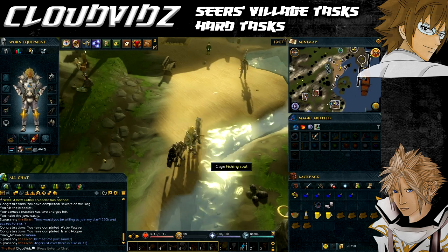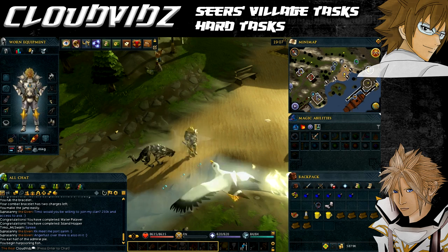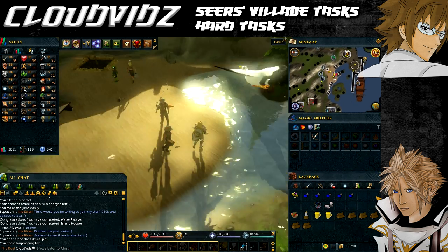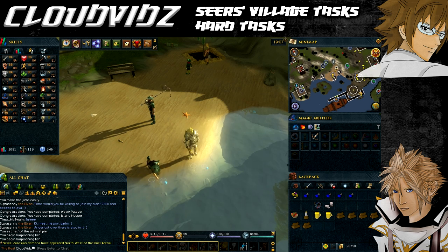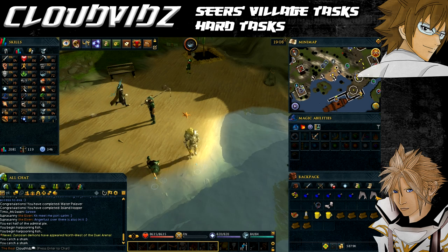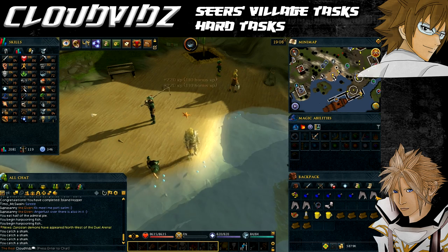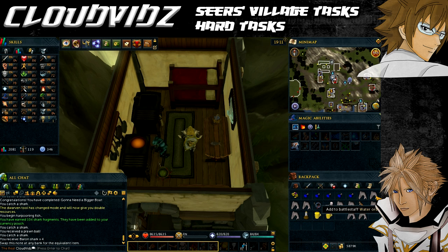The next task is 'Gonna Need a Bigger Bow' — catch five sharks in Catherby, which requires level 76 Fishing. Alternatively, you can do this at level 71 with an admiral pie, or level 73 with a fish pie or fishing potion. Note that if you have abilities granting two sharks at once it only counts as one catch per action, so keep fishing until the task completes.